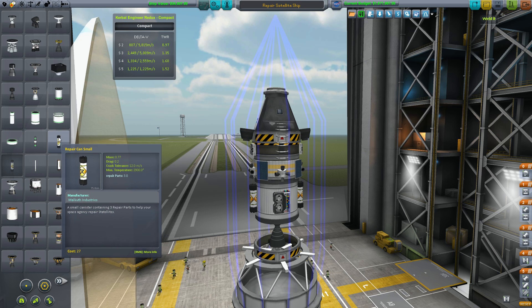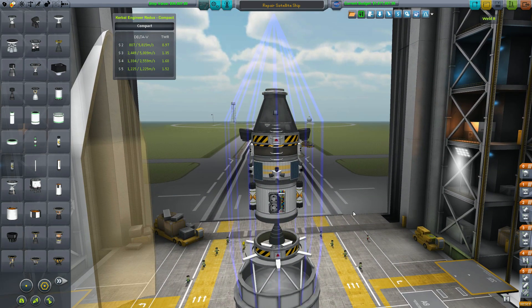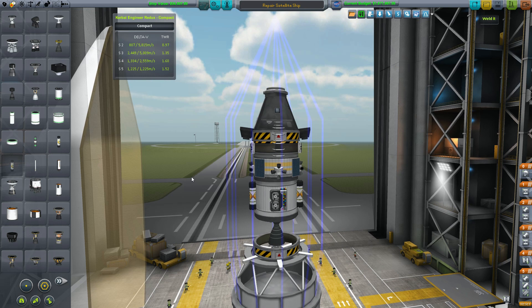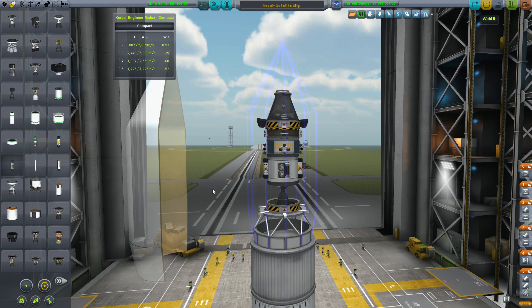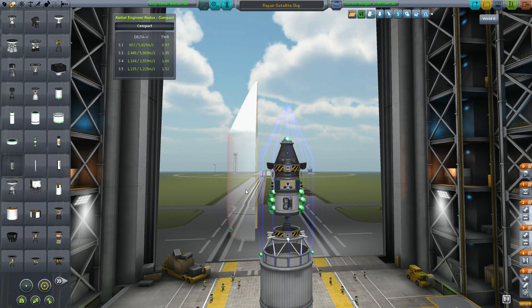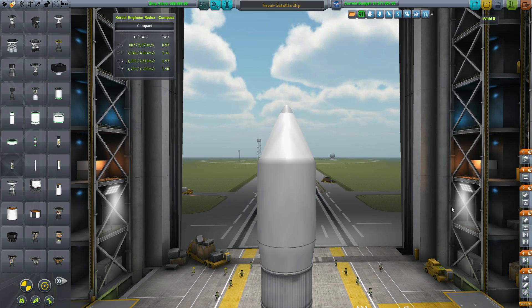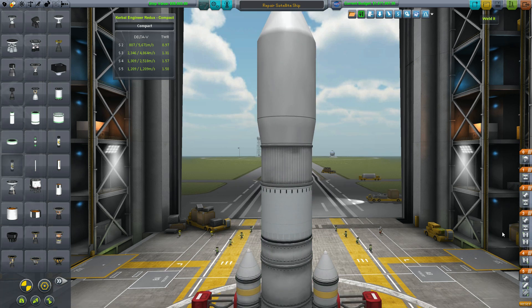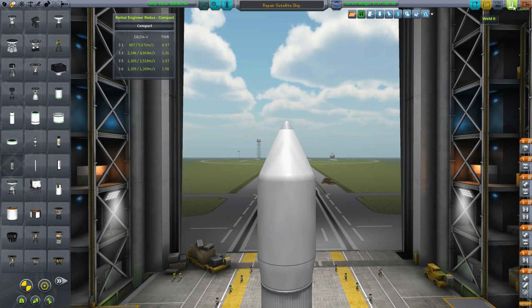This is the Repair Can Small. What these have in them is a resource called Repair Parts — each can has three of them. You put them on symmetrically, side to side, to balance out the vessel. You only need a few repair parts, actually — I think one for each satellite. But sometimes it's good to bring a few up there just in case you want to leave the vessel up there to do more repair missions later on. Now we'll get our staging sorted and launch away.